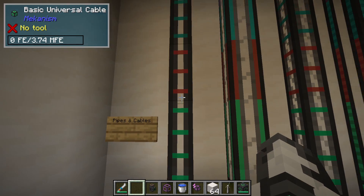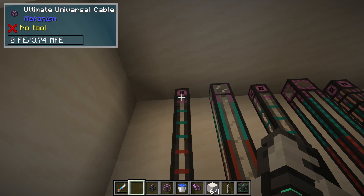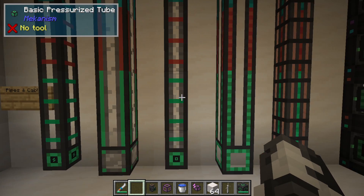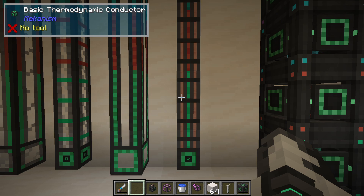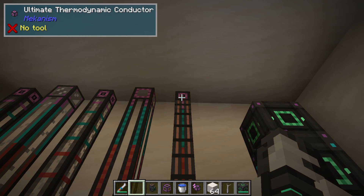You have a basic, an advanced, an elite, and an ultimate version of each item. Here we have universal cables which cover electricity, mechanical pipes which cover fluids, pressurized for gases, logistical for items, and thermodynamic for heat transportation. Each one comes in a basic, advanced, elite, and ultimate version.